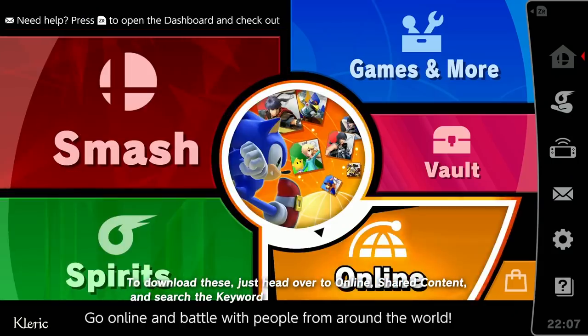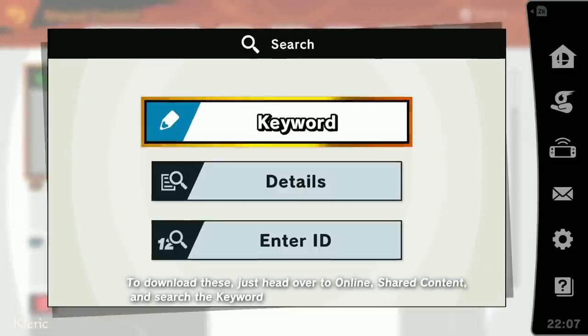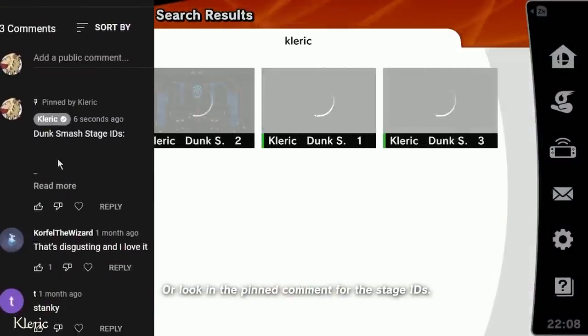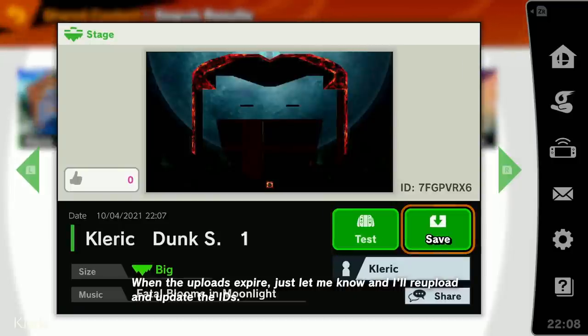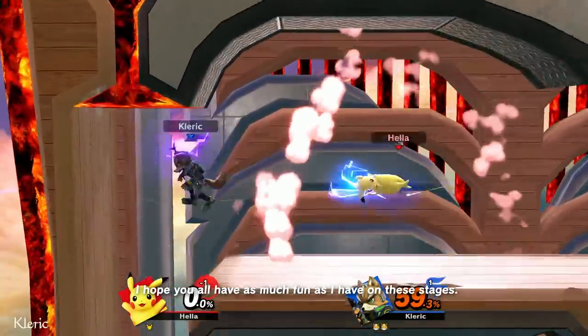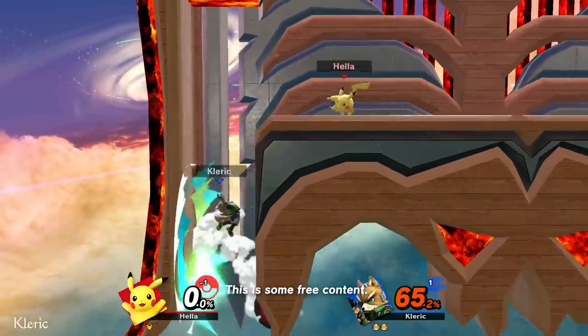To download these, just head over to Online, Shared Content, and search the keyword Cleric to find them, or look in the pinned comment for the stage IDs. When the uploads expire, just let me know and I'll re-upload and update the IDs. I hope you all have as much fun as I have on these stages. And hey, if you're a Smash YouTuber, this is some free content.